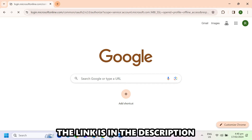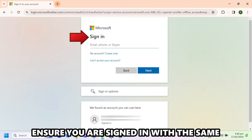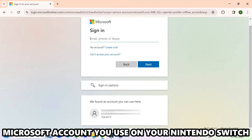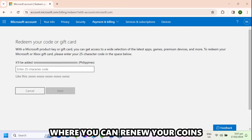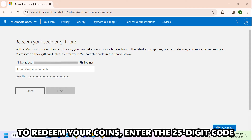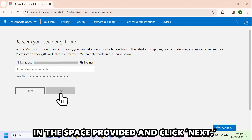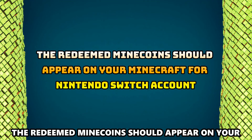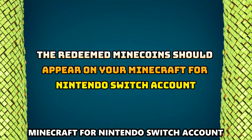The link is in the description. Ensure you're signed in with the same Microsoft account you use on your Nintendo Switch. The link will open a new page where you can redeem your coins. To redeem your coins, enter the 25-digit code in the space provided and click Next. The redeemed MindCoins should appear on your Minecraft for Nintendo Switch account.